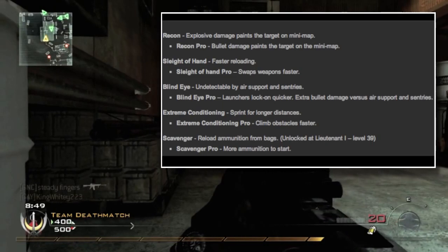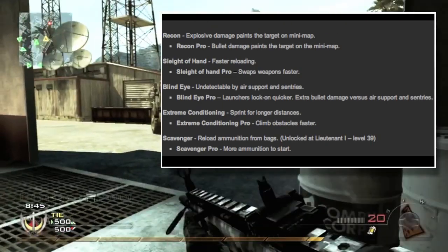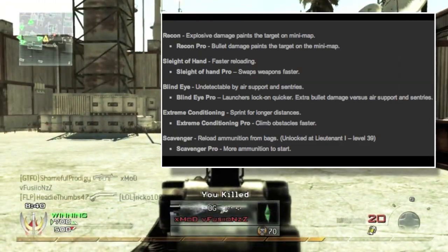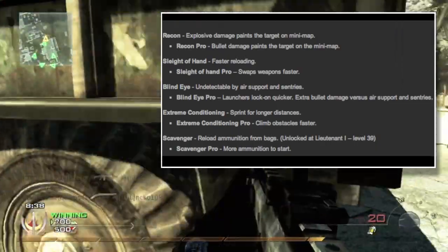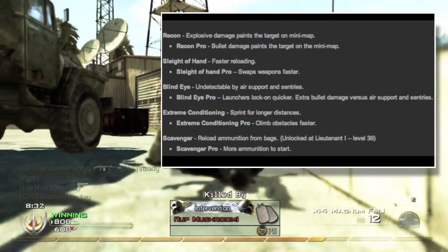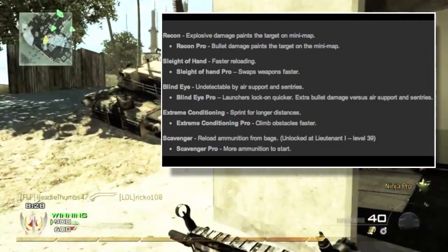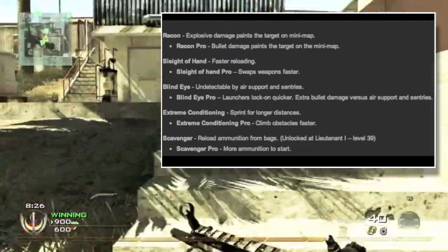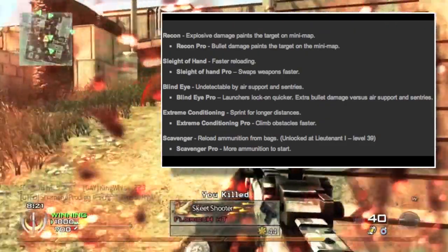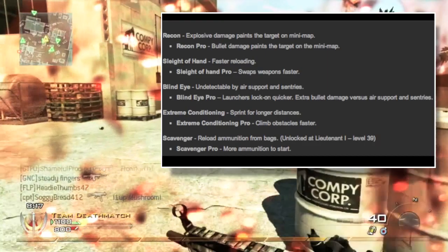Next is Sleight of Hand — we've had that before. It gives faster reloading, and Sleight of Hand Pro swaps weapons faster, meaning switching from primary to secondary. Next is Blind Eye, which is new to the franchise. Blind Eye makes you undetectable by air support and sentries — almost like Cold-Blooded from Modern Warfare 2. Blind Eye Pro makes launchers lock on quicker for shooting down air support, plus extra bullet damage versus air support, almost like Stopping Power Pro.